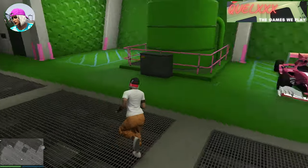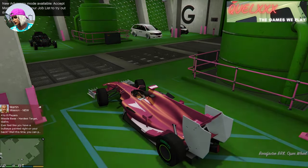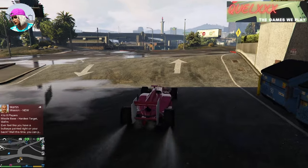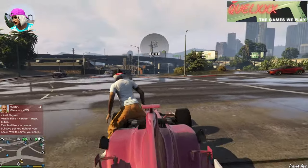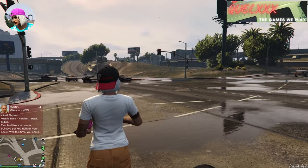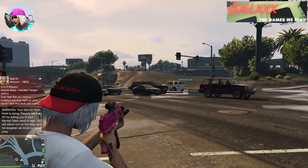Starting off in the arena, what you want to do is get into your F1 car and drive it out of the arena. Once you are outside, get a wanted level for yourself so that the cops will come running. What you want to do here is get wasted while you are near your car and then respawn.